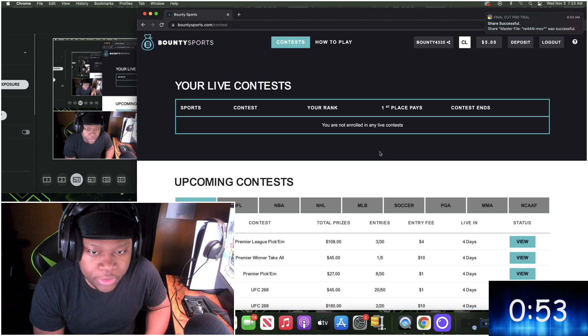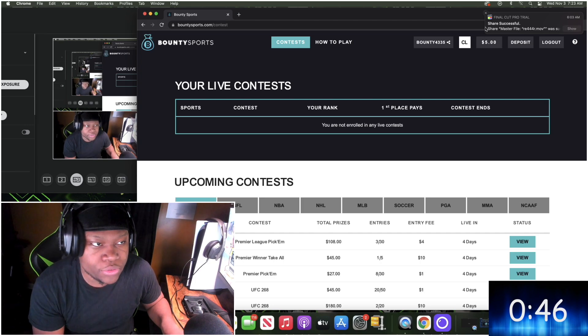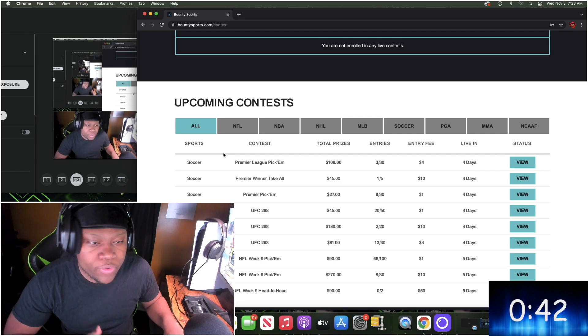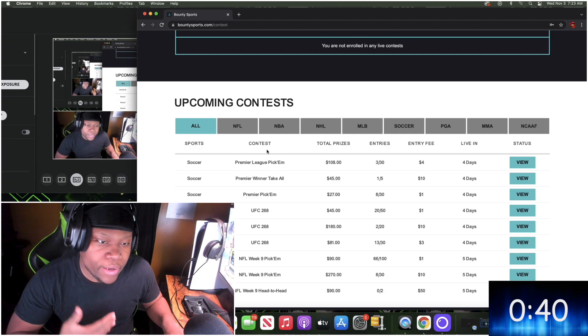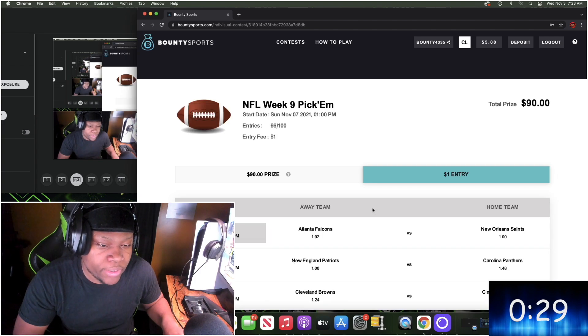Once you've logged into your account and used my code, you will see a $5 balance at the top of the screen available to use. Once fully logged in, you will see all the upcoming contests for the week. I'll be playing the NFL contests this week. Entry fees are not that much at all — you can find one you'd like. In this instance, I'll be picking this one right here, which is for a dollar.